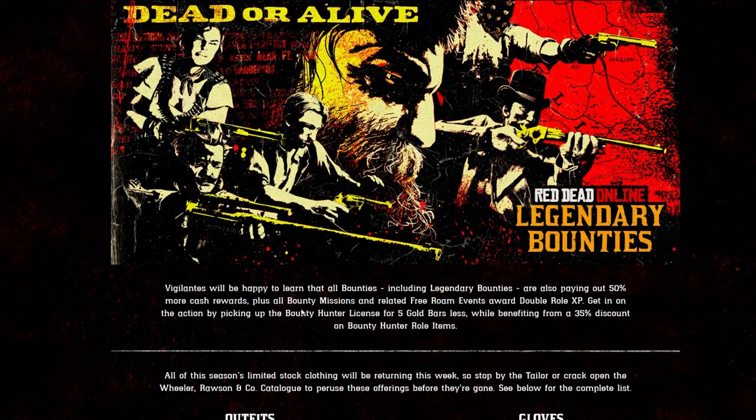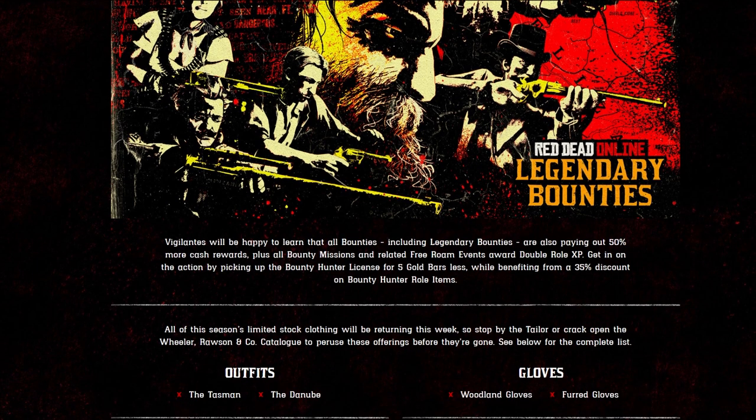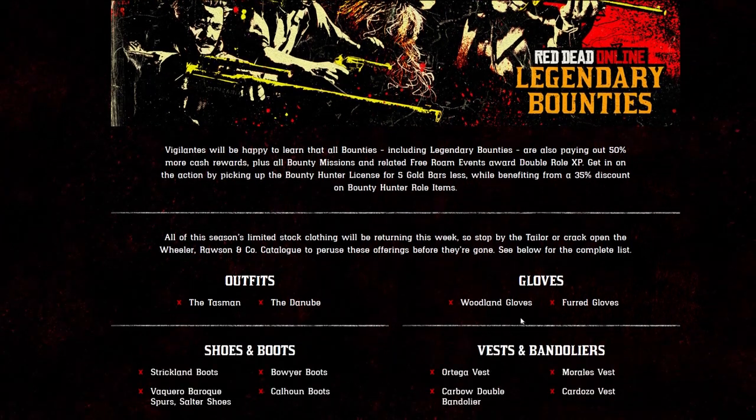Vigilantes will be happy to learn that all bounties, including legendary bounties, are also paying out 50% more cash this week, plus all bounty missions and related free roam events are double role XP. Get in on the action by picking up the bounty hunter license for five gold bars less, while benefiting from a 35% discount on bounty hunter role items. The bounty hunter role is one of the only roles that pays out additionally in gold, so getting it for five gold bars less could save you time and earn you extra.